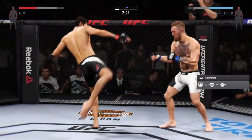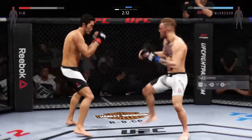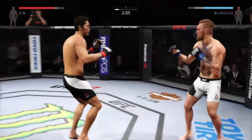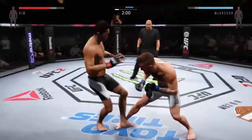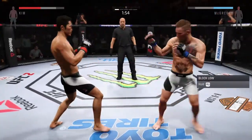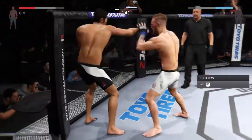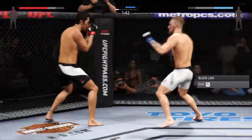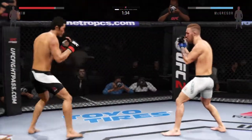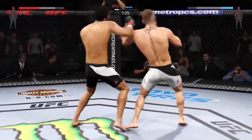Hard straight punch. Well done. Head kick. Nice roundhouse kick to the body. McGregor with the lead left — good right-left combination. He sees that coming and parries it away, and he connects with the punch. Nice straight punch. Good job landing a series of strikes here.